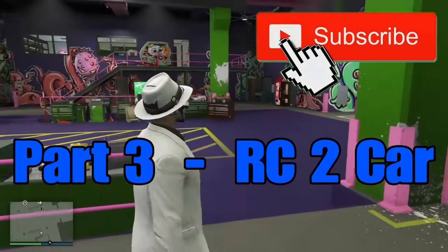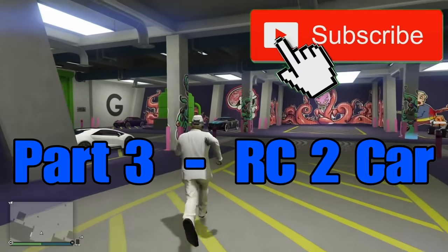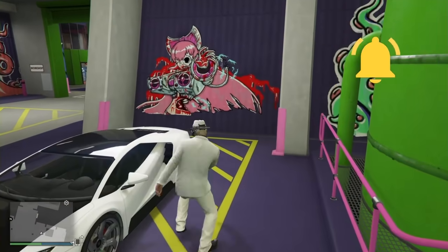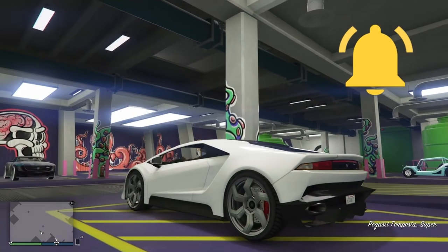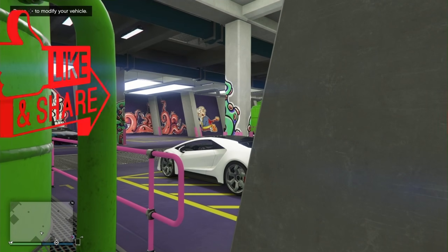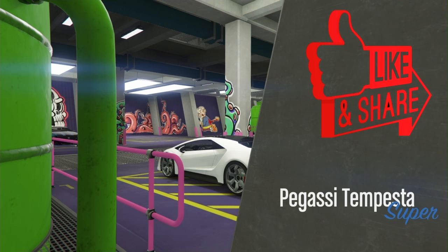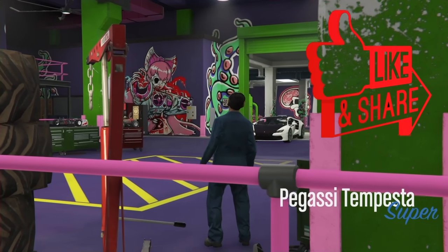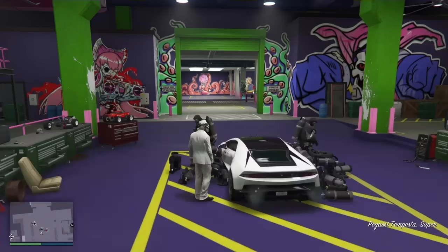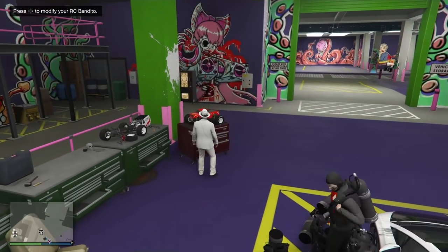What's up everybody? I appreciate you coming through. I'll quickly show you how to do the new RC-to-car merge. You need to invite two friends that have done the scuba tank glitch into your arena workshop. Once you have two friends who have glitched out their scuba tanks and can replicate them, pull the car you want to receive the mods into the workshop. Both your friends are going to stand on either side of the car — either the passenger side or the driver side — dropping and replicating their scuba tanks to lock the doors.